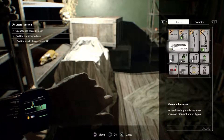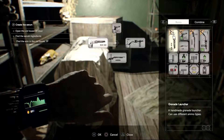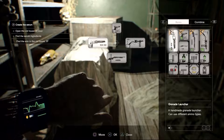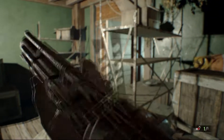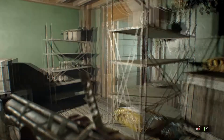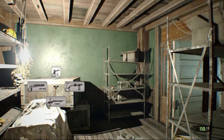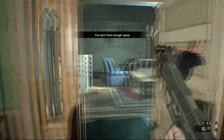I'm assuming that the ammo for the grenade launcher is going to be super scarce because it's such a powerful gun. So that's how you do it if you want to put it in your quickdraw list. It is useful, but the bullets are super, super scarce. That's a solid fuel — which we can't pick up because we don't have enough space.